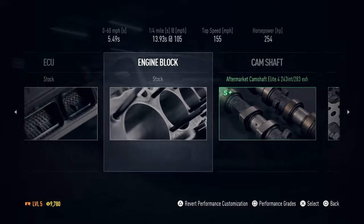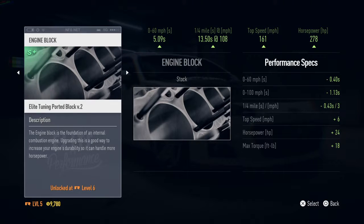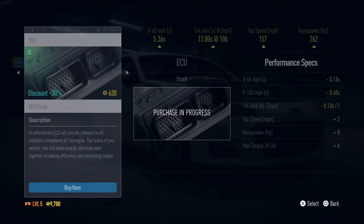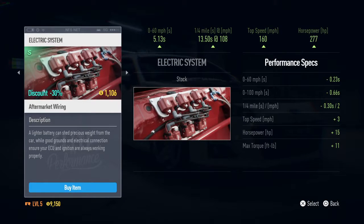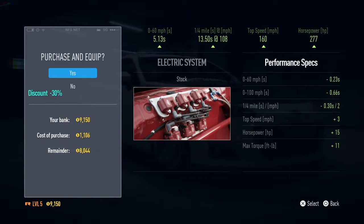155 is my top speed now. Engine block — can I get any of this? The best we can get. We're about to be able to buy this one, so let's not buy. VCU, 630 — buy that. Ignition should help — can't get that yet. Electronic system — it's at 41, so this will help a little bit. Let's get that.